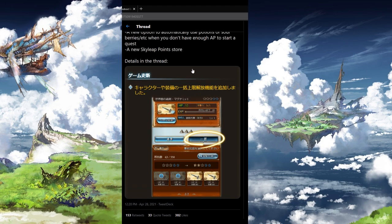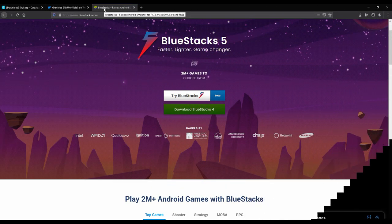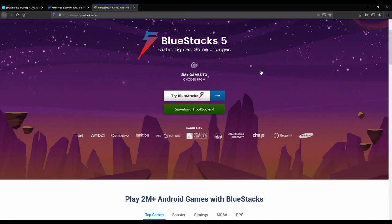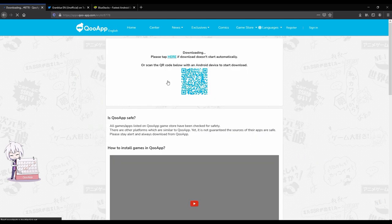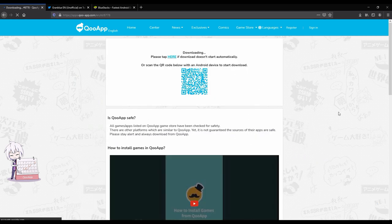Now let's move on to installing the application. First up, you want to download BlueStacks on PC. After that, just Google Skyly and then you will find this website, the QooApp website. Just click here and download the QooApp application.